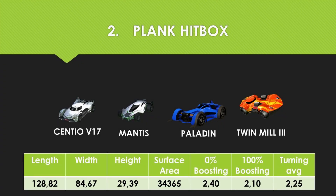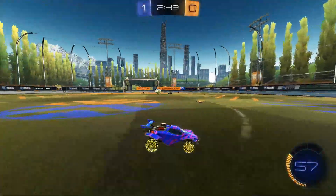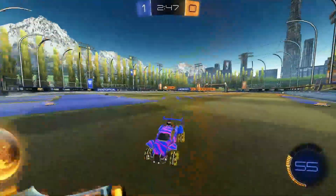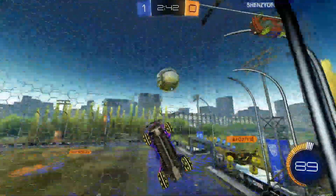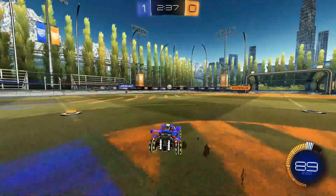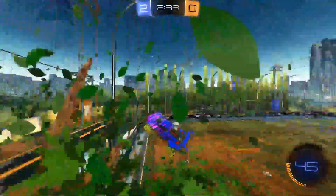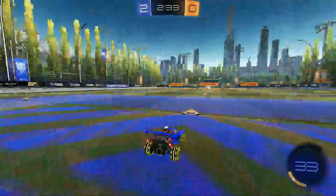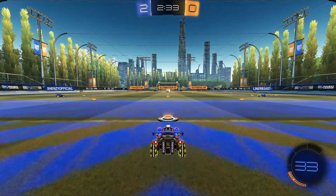Number 2: Plank types — Batmobile, Mantis, Paladin, Twinmill, Centio V17. The Batmobile and the rest of the Plank types are a flatter, longer variety of cars with superior power when hitting the ball. The increased length of these cars compensates for the lack of surface area and lower profile. This primarily relates to much easier air dribbling capabilities. While length certainly provides a competitive edge, these cars are at a disadvantage in head-on collisions — the so-called 50-50 situations.